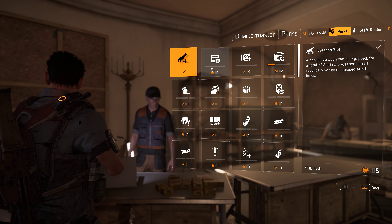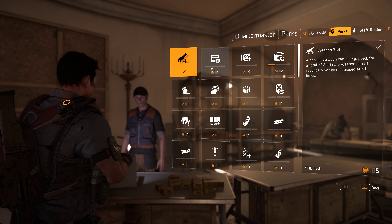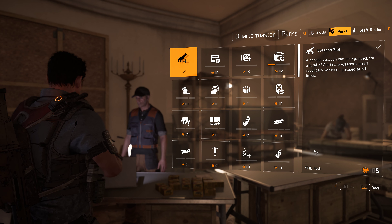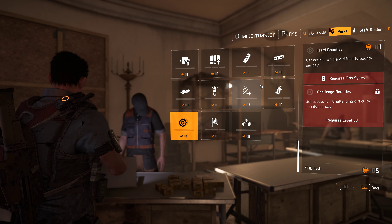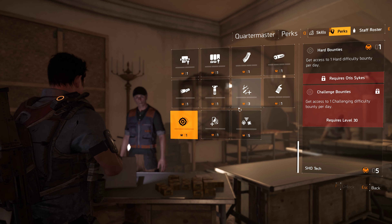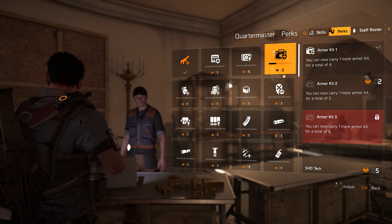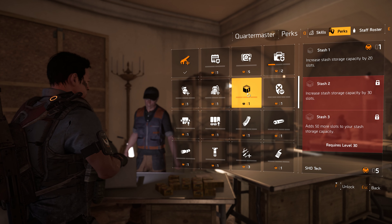One of the really cool things about Division 2 is the perk system. You get perks by collecting these SHD tech caches — they're all around. I have five right now, and you have all these to choose from. Some have requirements, but they're not restricted by any sorts of classes. So the skill system and the perks are kind of independent, so you can choose any of these.